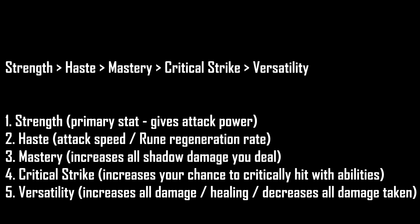For stat weights: Strength is the top stat — it's your primary stat and gives Attack Power, which all your abilities scale with. Second is Haste, which amplifies your Attack Speed and Rune Regeneration Rate, and also makes your Dark Arbiter attack faster for a lot of extra damage. Third is Mastery, which increases all Shadow damage you deal — Unholy Death Knights deal a lot of Shadow damage. Fourth is Critical Strike, which increases your chance to critically hit with abilities. Fifth is Versatility, which increases all damage and healing while decreasing damage taken — it's lowest on the list because it scales very poorly.